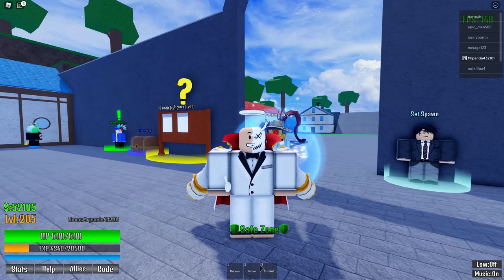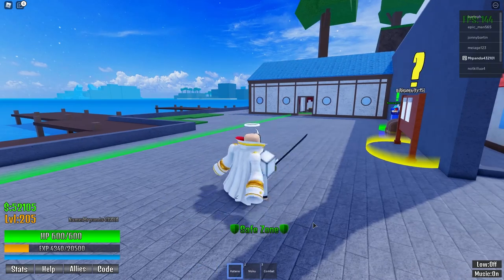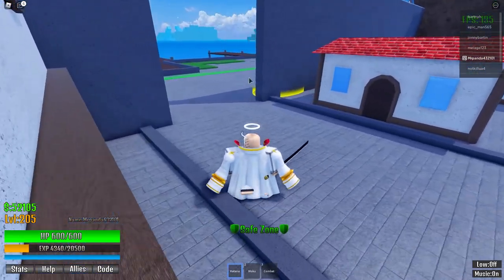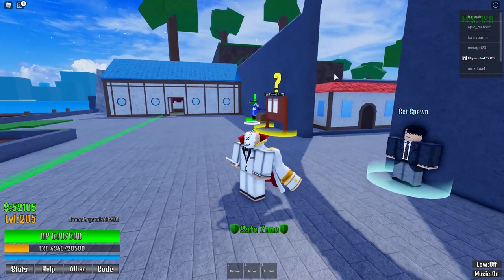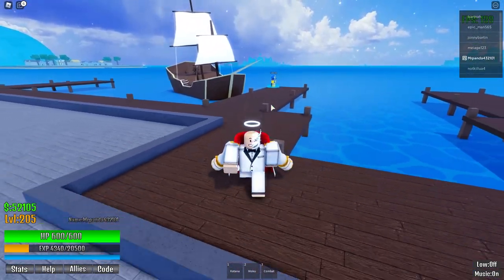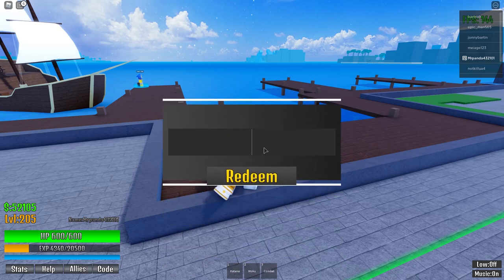Once you're level 10, redeem your codes and you're going to get a couple of things. One is the katana — it's very helpful — and the other is soru, which is basically a teleport: press F on your keyboard and it teleports you wherever you aim. Do this quest to level 10 and then come over here; I will show all the codes on screen. To redeem them, go to the bottom left of your screen and type them in.